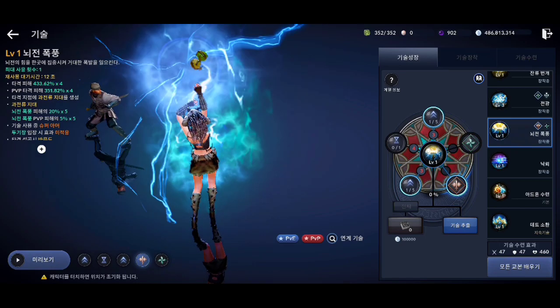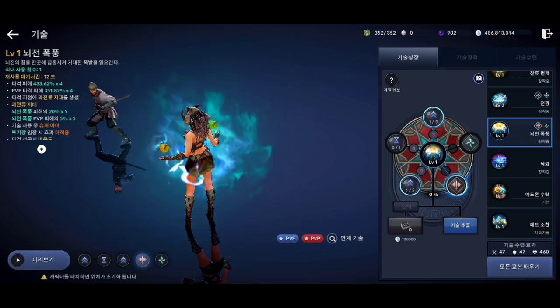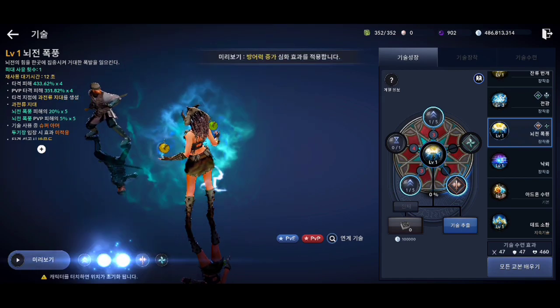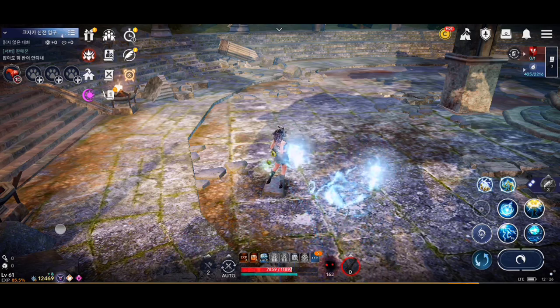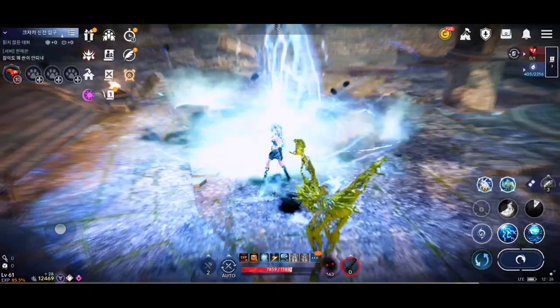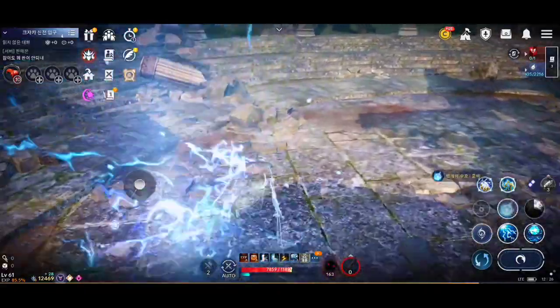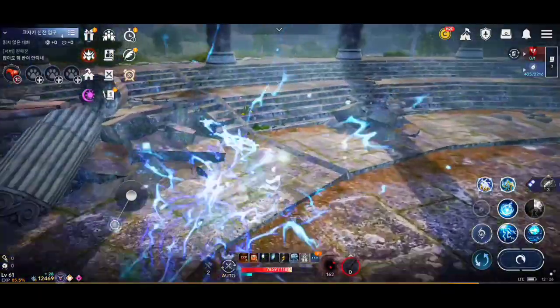This is the third reward scale for Invoker. The attack speed of this scale has increased and a new Thunder Run effect has been added. This effect can only be activated when the Thunder passive scale is active. It lasts for 7 seconds and increases movement speed while running, and while active we won't collide with enemies while running.